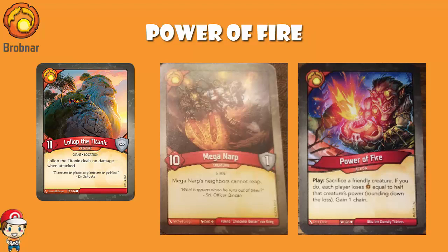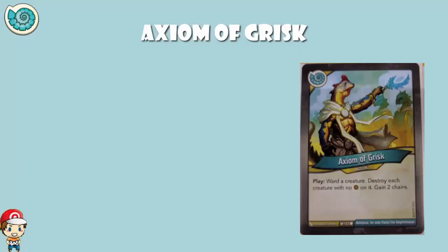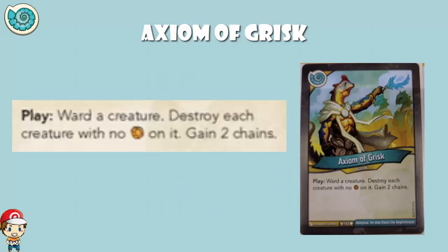There's only actually one more card that's going to give chains in this set. We have Subtle Chain and Chain Gang, which sound like they're going to give chains, but they don't. What we end up with is Axiom of Grisk, one of those new lovely Saurian cards. It's actually going to have an alternate art in prize decks given away in local stores when you get near the top of the leaderboard - so that's kind of cool. Axiom of Grisk: when you play it, you ward a creature and destroy each creature with no Amber on it, and then you gain two chains.